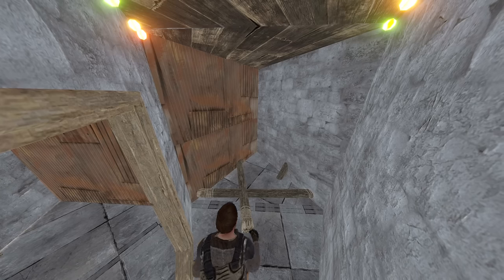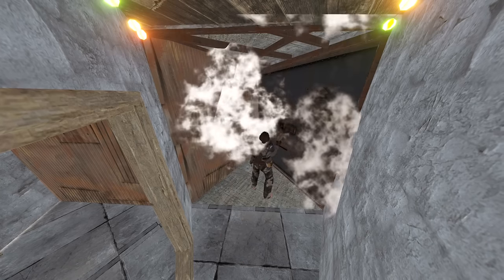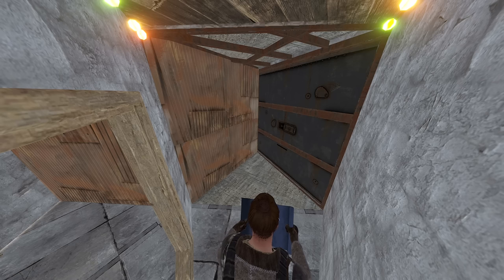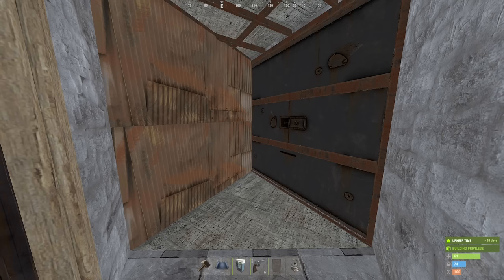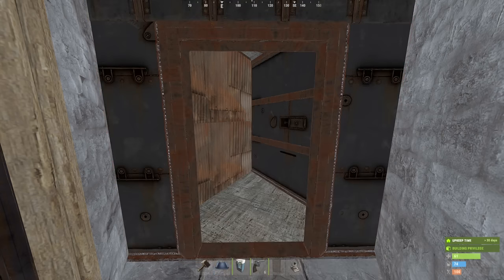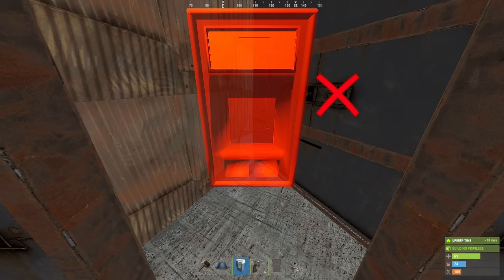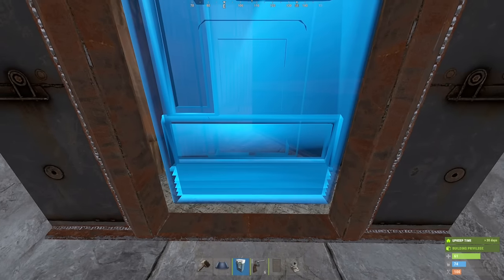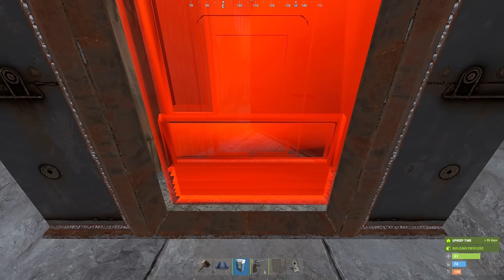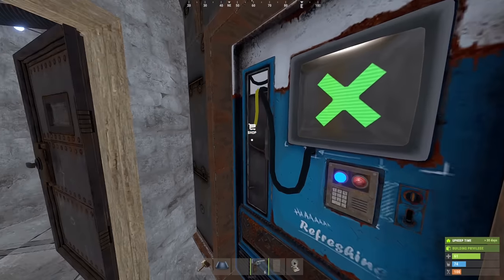Continue by upgrading this compartment as well. And now we're gonna do something not for the faint of heart — and probably doesn't work on console. But I just really wanna show this trick. So, place a door frame here. Then get a vending machine and make sure it's oriented this way — not this way, this way. Very important. Now try to place it such that it seals the door frame and completely covers the inner foundation. Just. Like. That. No gaps whatsoever. Perfect.